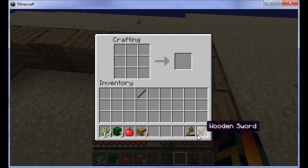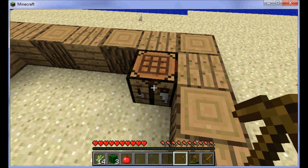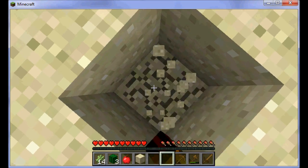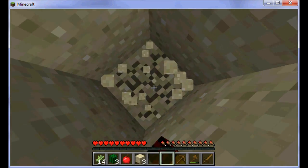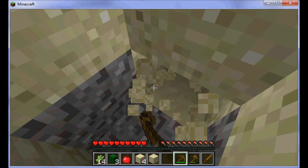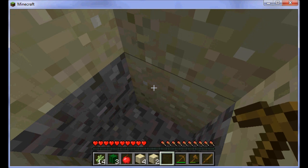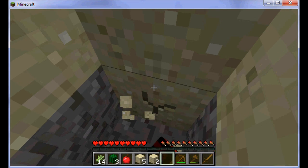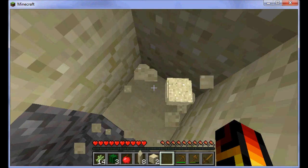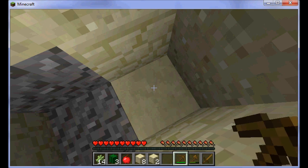Now I am just going to make a pickaxe. And with that pick I will get some stone. I just found some sandstone, which is helpful for houses. I am very lucky that I found it because it will help me with my house.